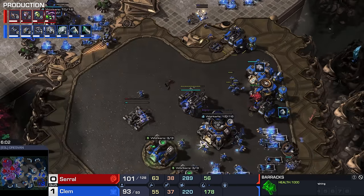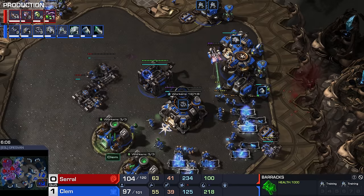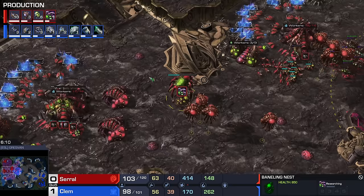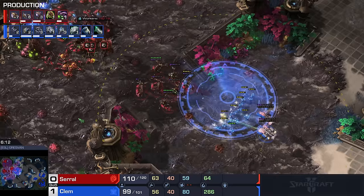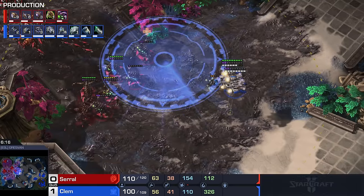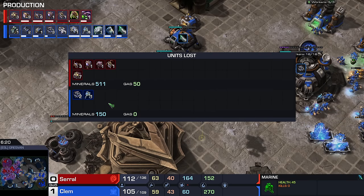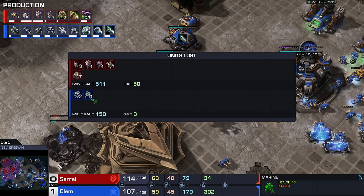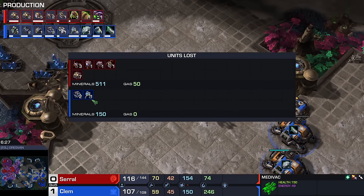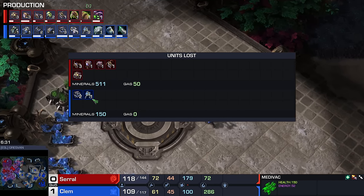Clem going straight into the 1-1 upgrades and straight into the additional marine production. Very cool. This time around, a different unit comp entirely for Serral — no Roaches, none of that. Loses one Queen over here, but a lot of Marines have already fallen too. I could have sworn more of them went down than just a single one. Normally I autopilot into such sentences and I sound pretty smart — not this time.